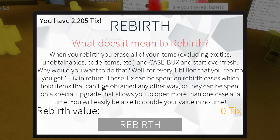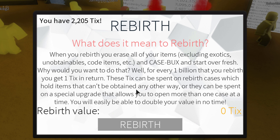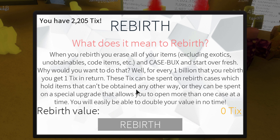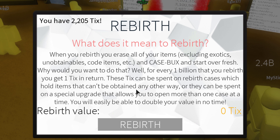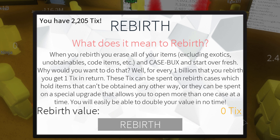You will probably get 10,000 case bucks to start fresh. Why would you want to do that? Well, for every billion rep you rebirth with, you get one take. So if you got 10 billion case bucks rep and 100 billion rep, you will get 110 takes. These takes can be spent on rebirth cases and hold items only obtainable this way.